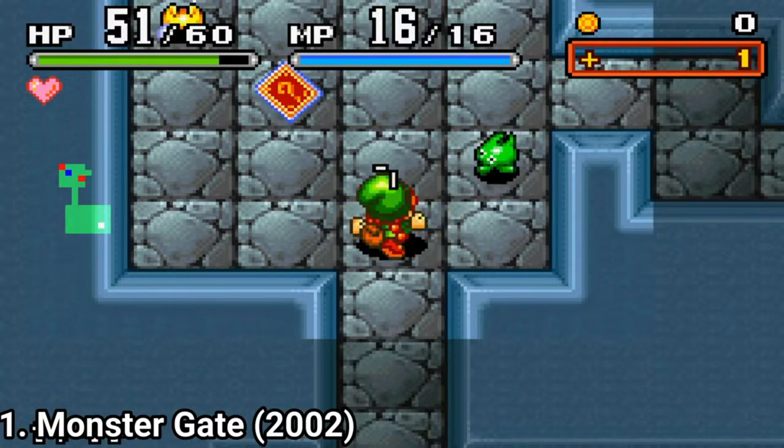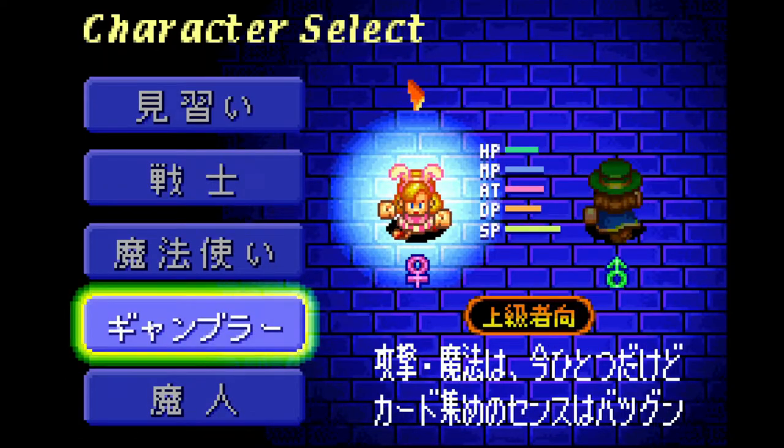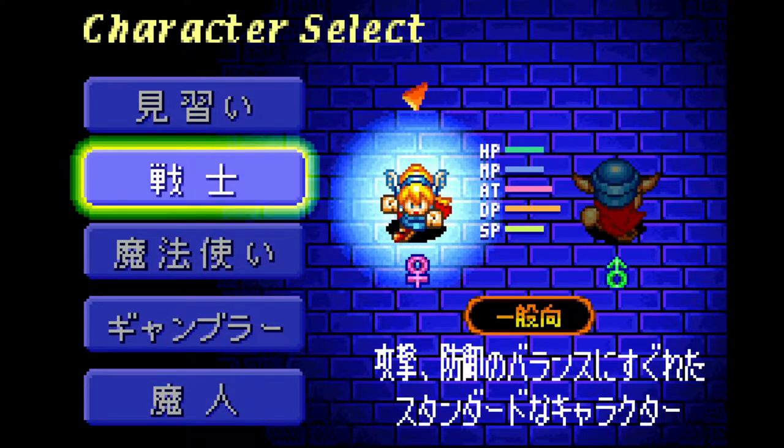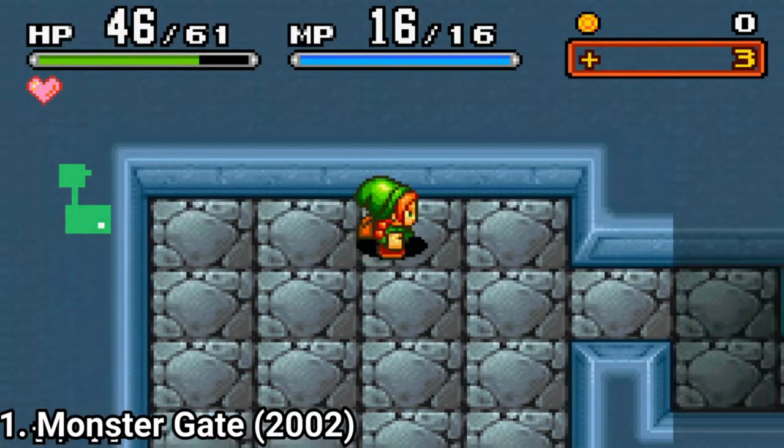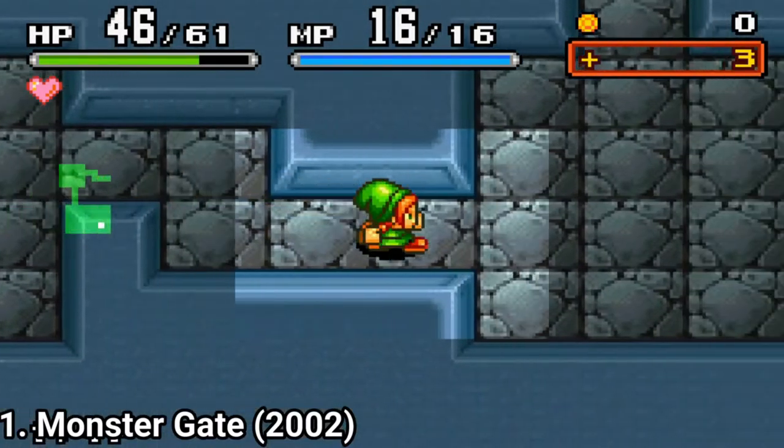The game doesn't have a story, which deprives the game of something it can hook you with. You get to choose from 5 classes, there are no shops in the game, you find all the items in caves, and whenever you enter a room you haven't been in before, you receive a small restoration to your HP and mana.